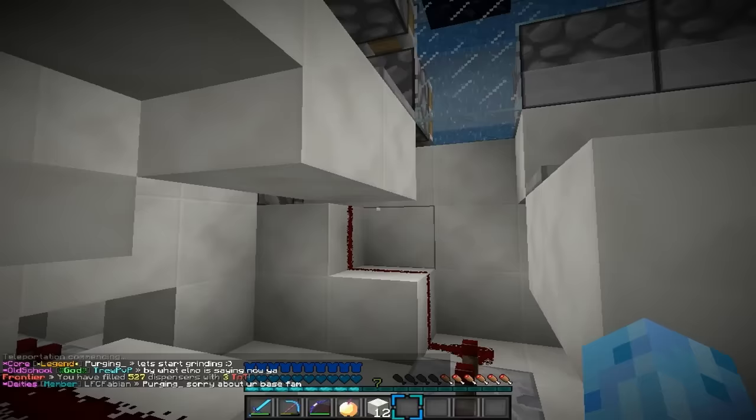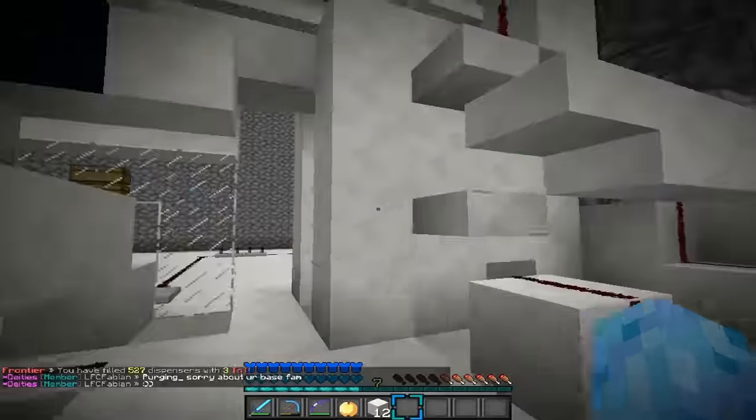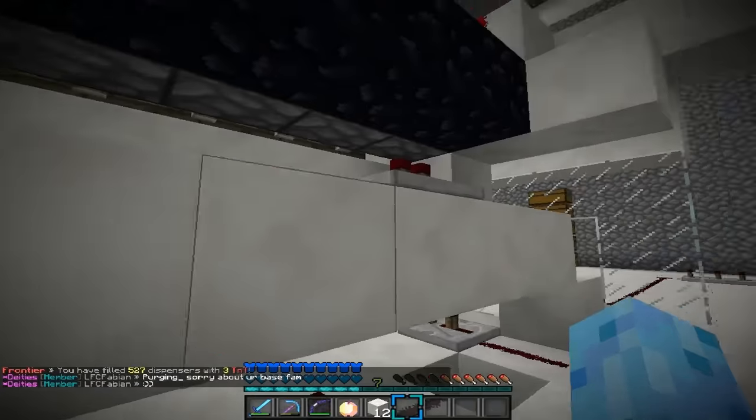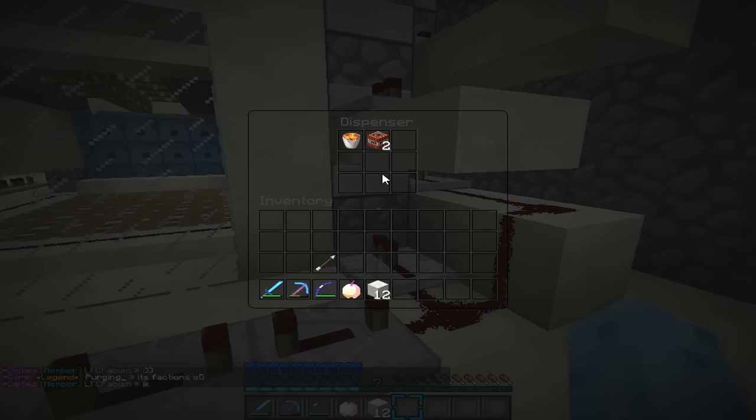There we go, it's just that command. 527 dispensers filled with 3 TNT, and it disperses them in about 2 or 3 TNT. A good estimate to go on is that some will be 3, some will be 2.